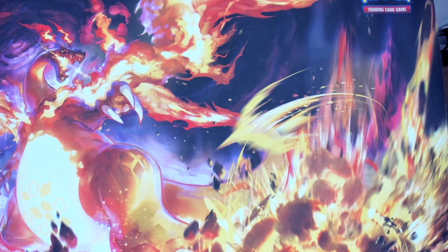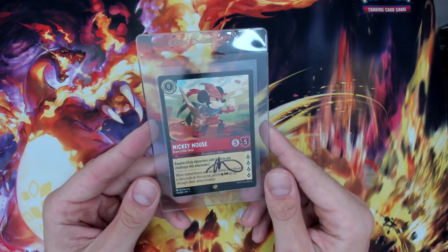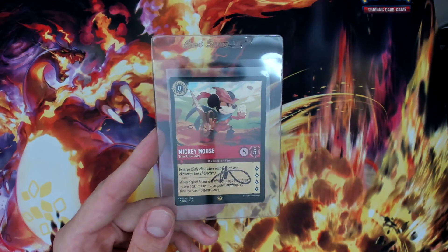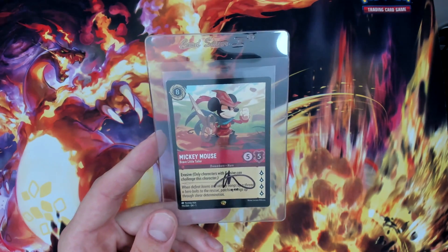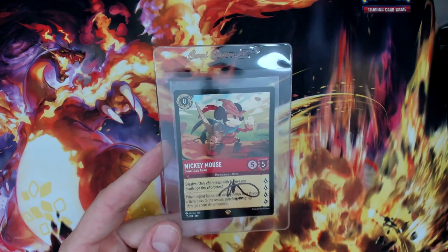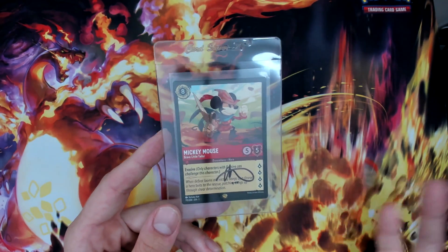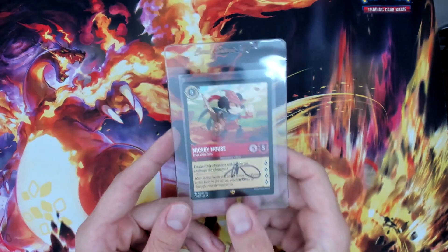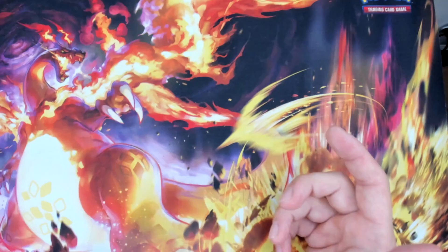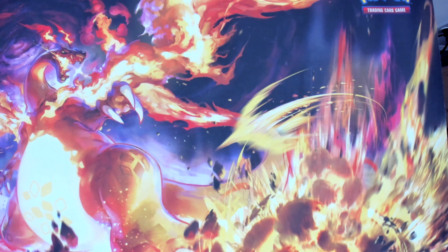I did enter a tournament. I won some games but didn't make it to Sunday. It was really fun and I enjoyed playing the game. When pulling packs after my best-of-three matches, I opened a Brave Little Tailor, and down here there is a signature — this is from the creator of the game, Ryan Miller. There is a legendary symbol down there, which is the highest rarity for the base set, not the secret version.